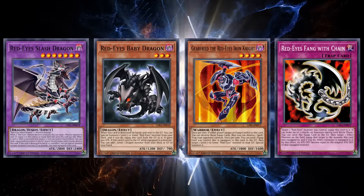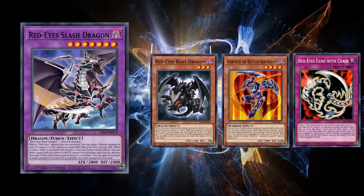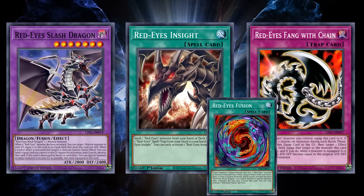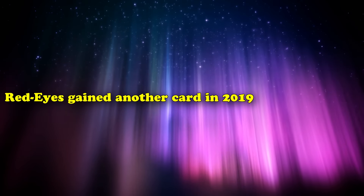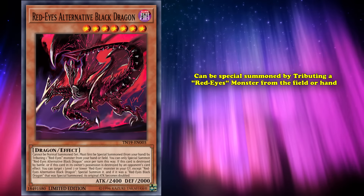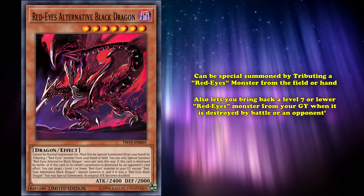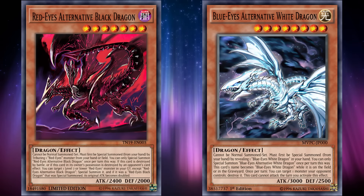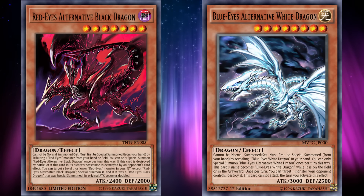These cards were superb support for the deck. Red-Eyes Slash Dragon made it slightly less horrible running fusions in the deck. Red-Eyes with Chain gave Red-Eyes Insight another card to search out outside of Red-Eyes Fusion, and both helped give Red-Eyes the much-needed board control it needed. Red-Eyes gained another card in 2019 with Red-Eyes Alternative Black Dragon. This card could be special summoned by tributing a Red-Eyes monster on the field or hand, and also let you bring back a level 7 or lower Red-Eyes monster from your graveyard when destroyed by battle or opponent's card effect. This card was supposed to be what Blue-Eyes Alternative Dragon is to Blue-Eyes, yet the card's upside was abysmal compared to Alternative.